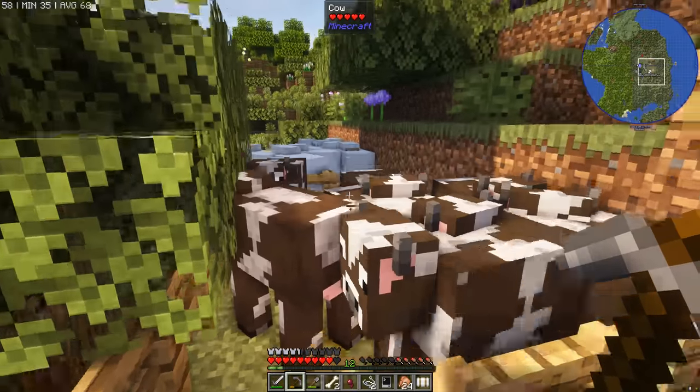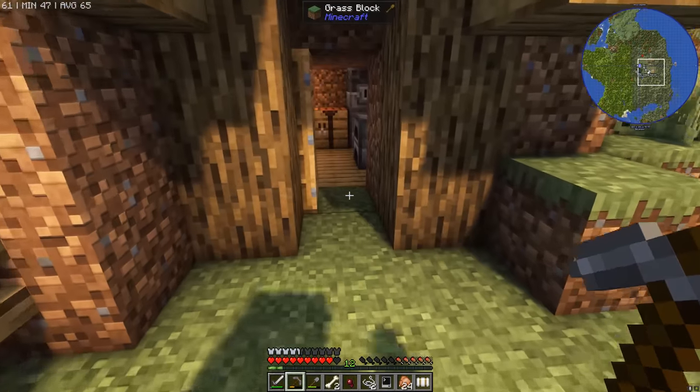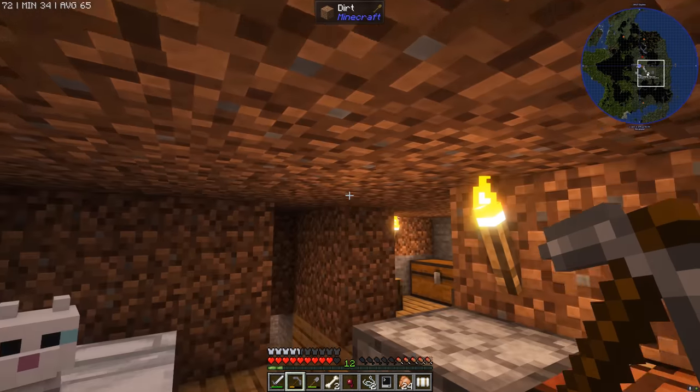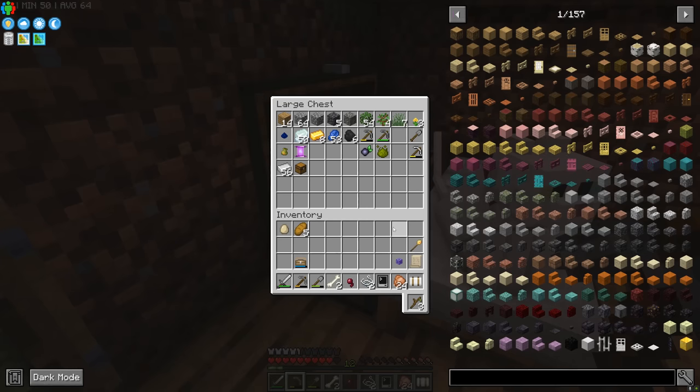We've got loads of cows and sheep and these are going to be great for our automated animal breeding farm. And Astra, you can come and live in the house now — no more dirt hovel for you! I'm going to gather all this up and I'll see you in a sec up at the house.